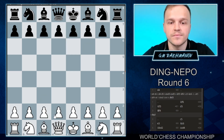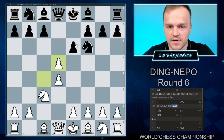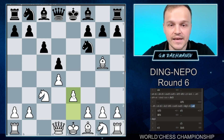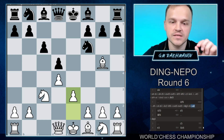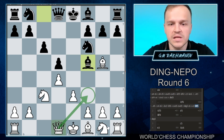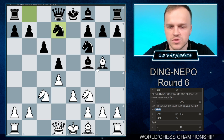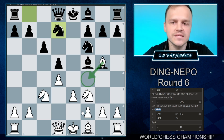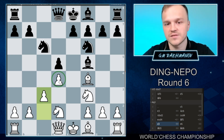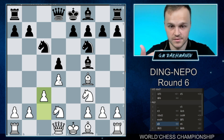Another interesting thing: if white plays d4, black plays d5, c4, e6, Nc3, Nf6, cxd5, exd5 — then Bg5, c6, e6, e3 — and here we have a similar position, just reversed. If you imagine instead of white pieces, black pieces, and instead of black pieces, white pieces, then we would have a position from the Queen's Gambit Exchange variation, just reversed.